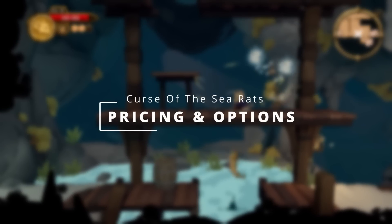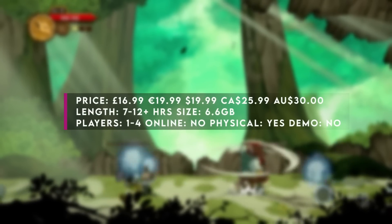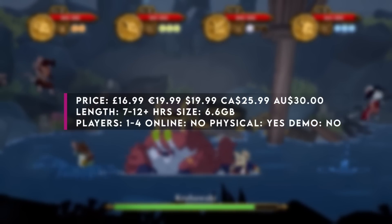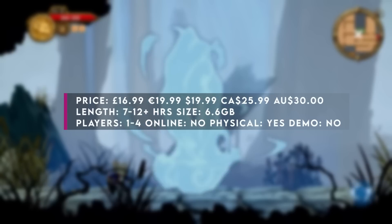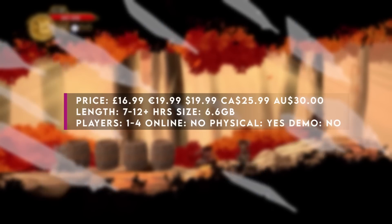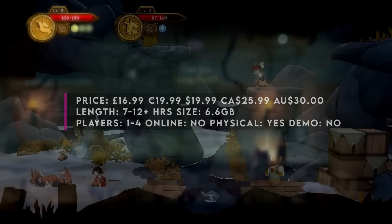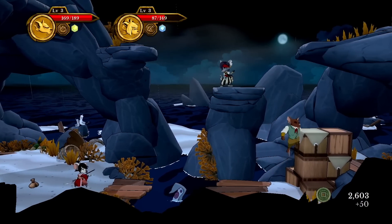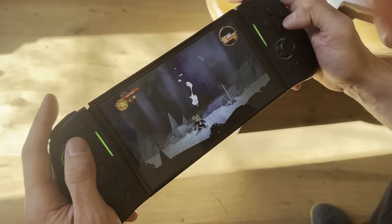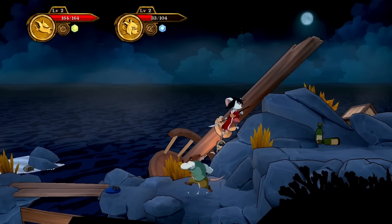Let's start off with the price and whether it's available physically. This one can be purchased physically, and it isn't some limited run — you can pick it up in most good retailers. The Nintendo eShop price has a 10% pre-order discount, with its RRP being £16.99. Personally, I do like to see digital versions being cheaper than the physical version, as it makes sense where you don't have the costs of production to offer a slightly reduced price for the digital version. So hats off to Pcube for that one.